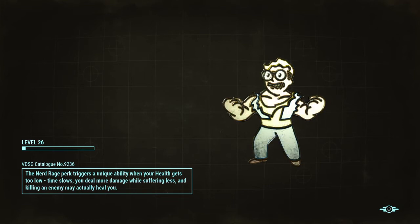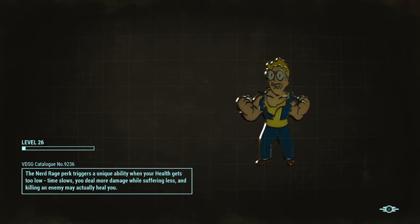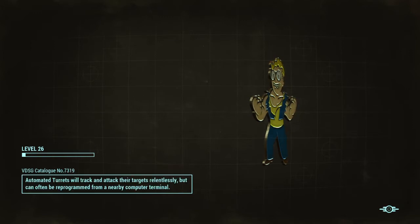Hey, how you doing guys? This is a glitch for the Vault 81 cure of the mole rat disease. Now most of the time when you do this, you either keep the cure for yourself or you give it to the kid Austin.